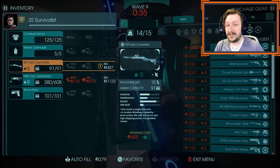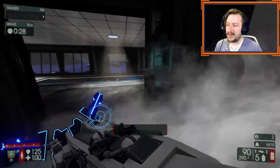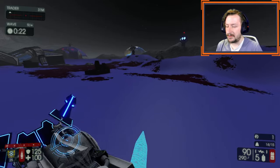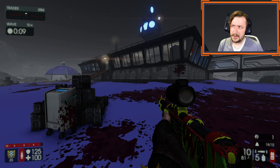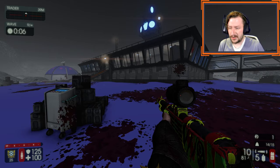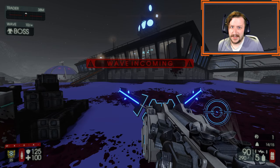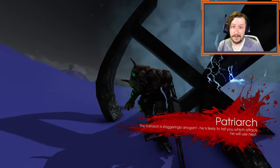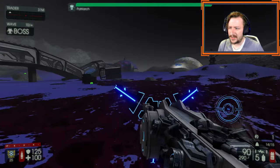The second loadout I recommend for survivalist is the Centerfire with the Arc Generator. You could switch out the Centerfire for the double barrel if you want more close-range firepower and mobility with its secondary fire. This works very well on any map with tight corridors, like containment station or spillway. Any place with choke points or corridors, the Arc Generator is going to completely destroy anything you fire at it — whether it's Scrakes, fleshpounds, small or big enemies — and it's also really strong against bosses. Throw an upgrade into the Arc Generator for even more damage.